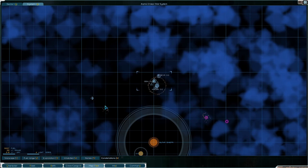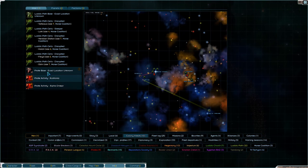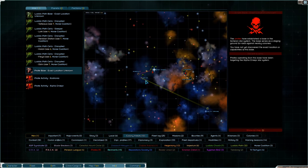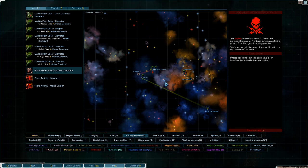Well, in the next one we will head out and deal with this pirate base and a Luddic Path base - unless I might do it in between episodes just because we've killed so many pirate bases and Luddic Path bases. So I might do that in between episodes, so that when we come back we're ready to maybe take on Diablo Avionics and finish them off and maybe also the ASP Syndicate. I think that's the plan. Thank you very much for watching guys - I hope you enjoyed it. If you did, why not leave a like and subscribe, and I'll see you next time.